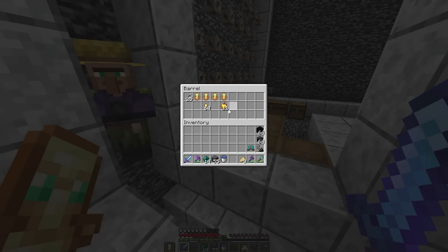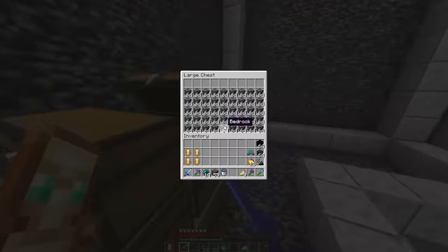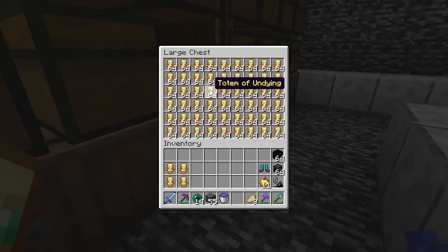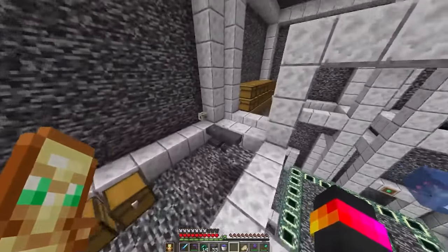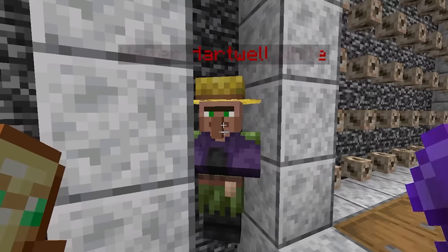My final goal is very simple — this may not make sense at first but once you understand my reasons you'll agree. I need to figure out how to kill this villager. I already have all the items I ever need. It would be a challenge to pop all of these totems. If someone stumbles across this base, I can easily destroy all the chests, burn all of it — but here's the problem: this guy can't die.